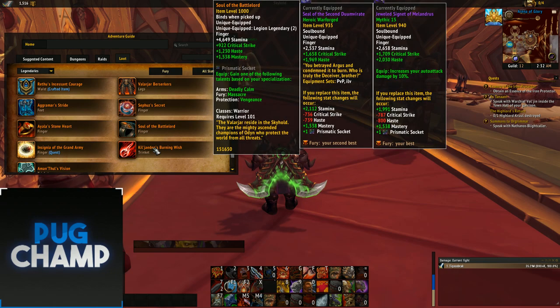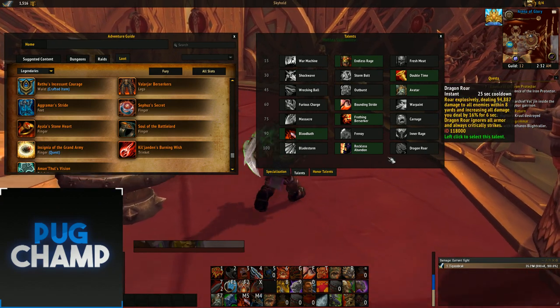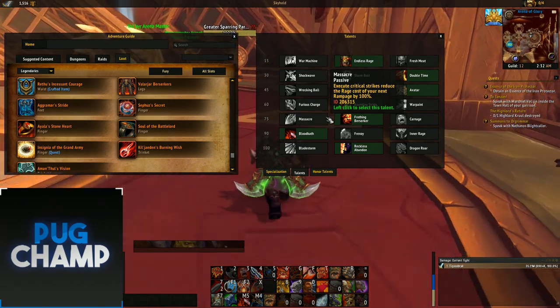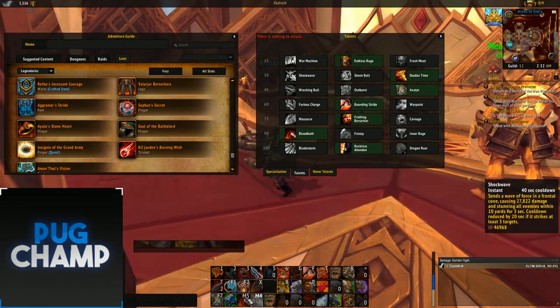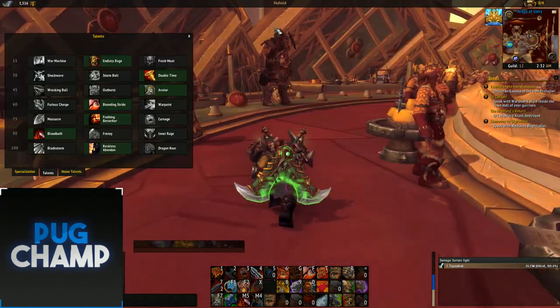Next, you want Soul of the Battle Lord due to the fact that you get Massacre as a free talent. This means Execute critical strikes reduce the rage cost of your next Rampage, so when a target goes below 20% you can do huge damage — Execute, Rampage, Execute, Rampage — it'll be really good.